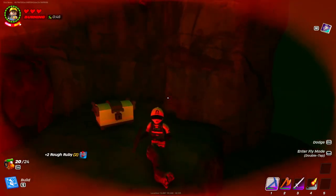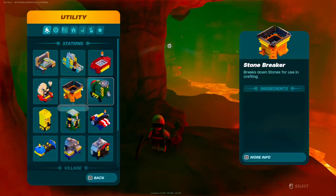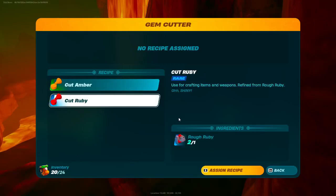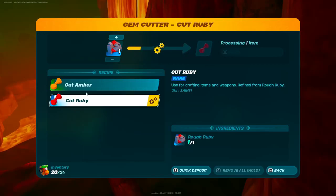Now to go ahead and get this to Cut Ruby, you guys are going to want to place a gem cutter and then put your Rough Ruby inside. First of all, assign it as a recipe, and then click the plus to add your Rough Ruby in, and as you can see, it is now converting over to Cut Ruby.